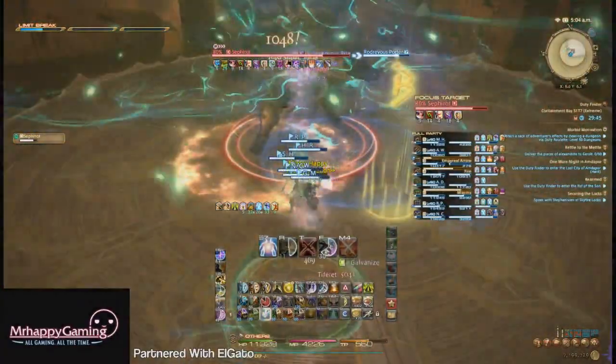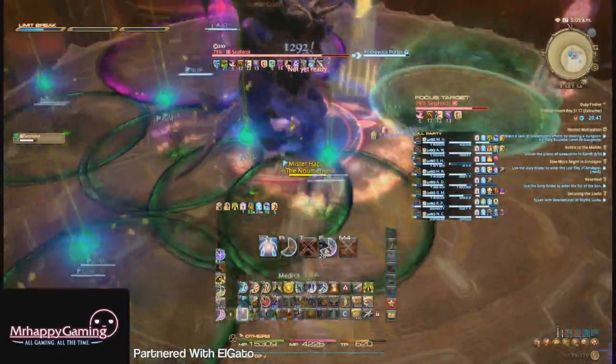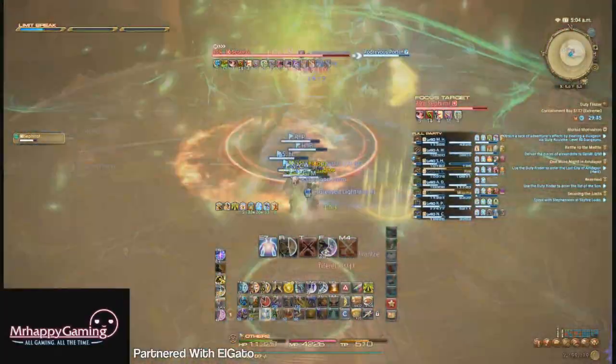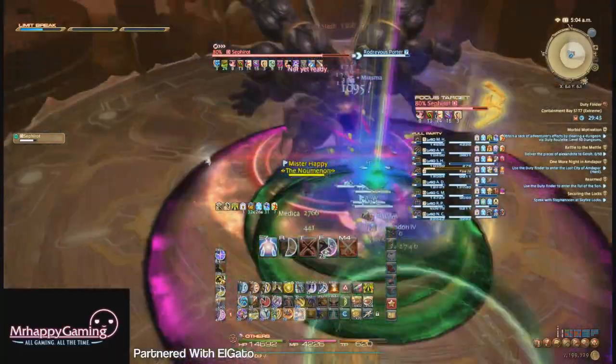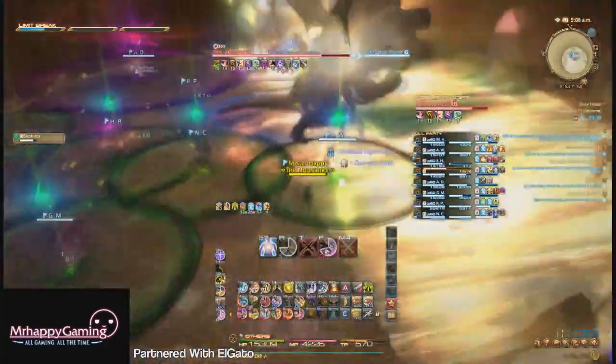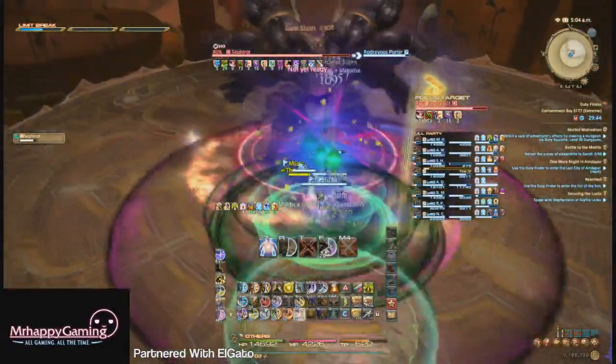After he places the AoE, he will begin charging up a 180-degree cone in a random raid member's direction, which is why you all stack together to bait it towards that expanding AoE. This cone might be 180 degrees, but its origin point is slightly behind the center of Sephiroth's hitbox, so try not to be directly on his flanks — you're not safe.